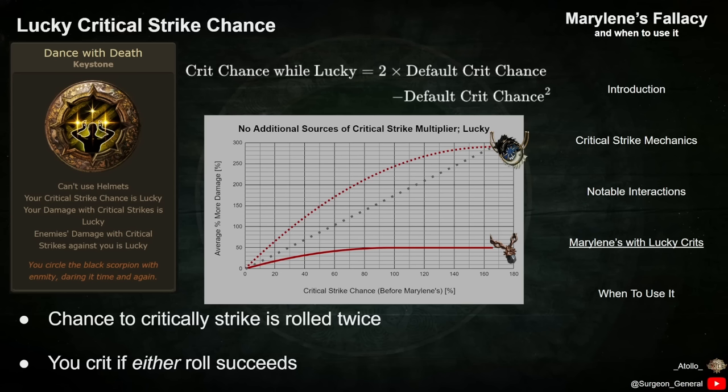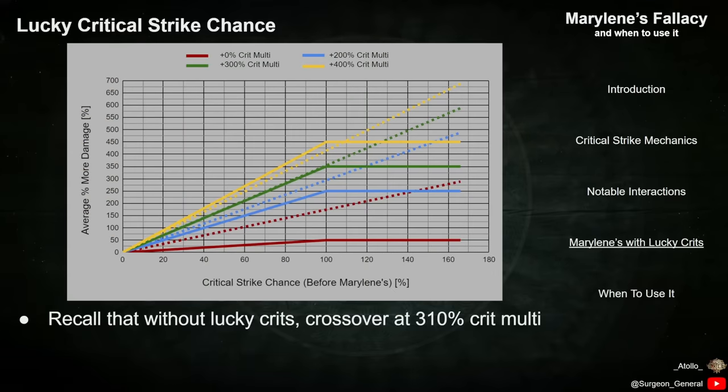This applies whether or not you have Marillene's equipped, but it is very useful for reducing the downside of less Crit Chance, enabling more benefit from the large Crit Multiplier on Marillene's. Recall that without Lucky Crits, there is a crossover at 310% additional Crit Multi where using Marillene's is a damage decrease.